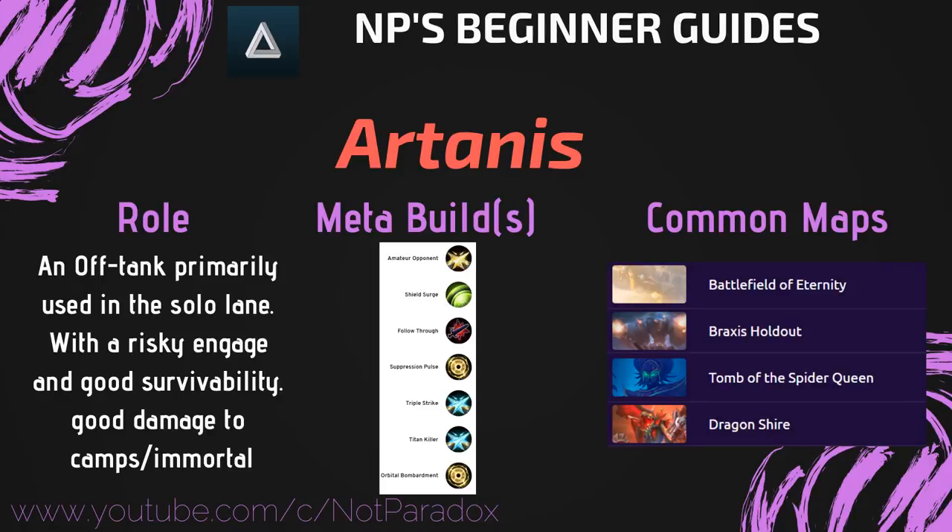Hey guys, I'm going to be finishing my beginner's guides and continuing this on with Artanis. Artanis is an off tank primarily used in the solo lane with a risky engage and good survivability, good damage to camps and immortal as well.